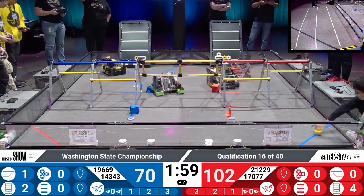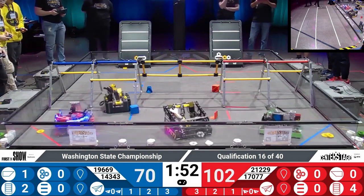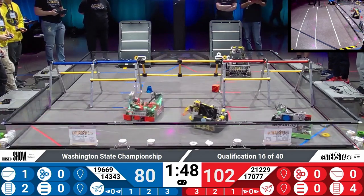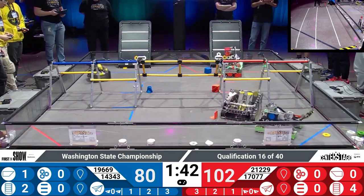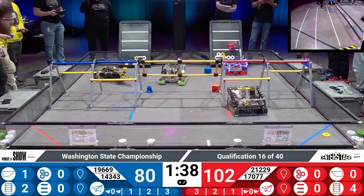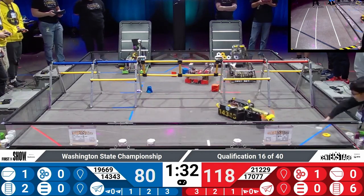Our referee tally currently showing 102 to 70 here on our live score, but that score can quickly change. 19669 for the blue alliance — that's Systematic Chaos — quickly lining up with two yellow pixels. They pick up one into their robot and line up for a second. On the backside of the field is 21229 — they're in the red numbers. That's Quality Control for the red alliance. They drop off another couple pixels there on the backdrop as well.